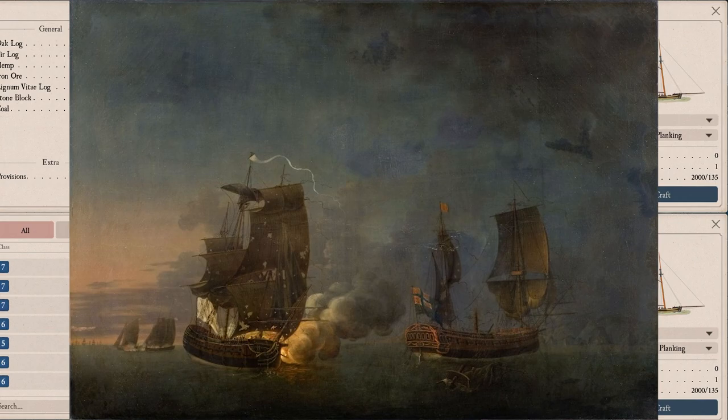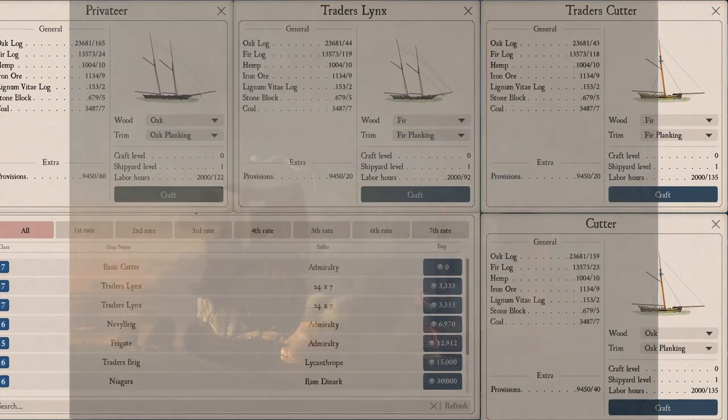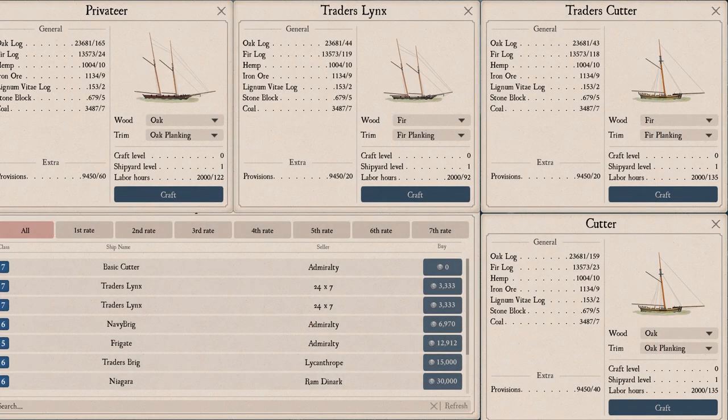This is pretty much what the ship is very well known for, and it all happened really fast — just one year after the ship's launch in 1777. Now let's think about how the cutter is presented in the game. We don't just have a cutter — we have a basic cutter, which is essentially a free ship. You can see it in the shop in every port, where you can buy a cutter for zero Reals.